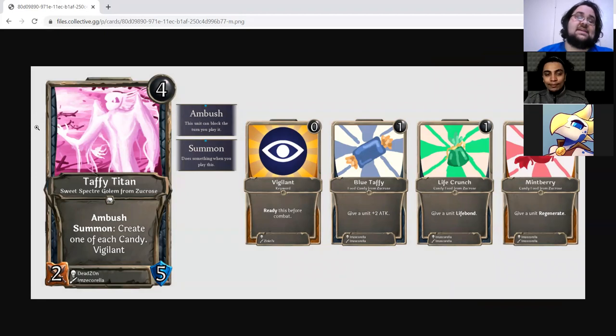The Taffy Titan is a four-drop neutral two/five Sweet Specter Golem from Zucrose with ambush and summon: create one of each candy. The candies — for those who haven't seen them in a while — are: Blue Taffy, a one-drop give a unit plus two attack; Life Crunch, a one-drop give you lifegain; and Mint Berry, a one-drop give a unit regenerate. I really like this because it reminds me of keyword counters in Magic — you get this big unit whose benefits are split up over multiple cards, and you can reassign those benefits as you go.